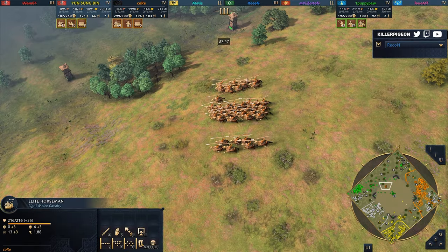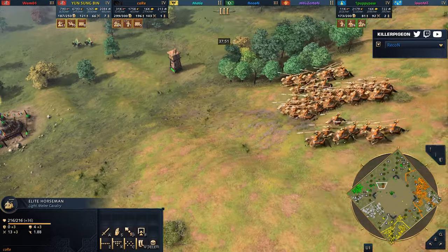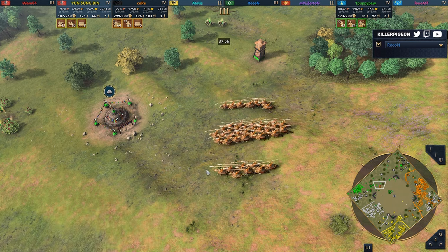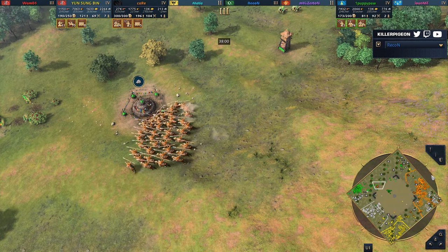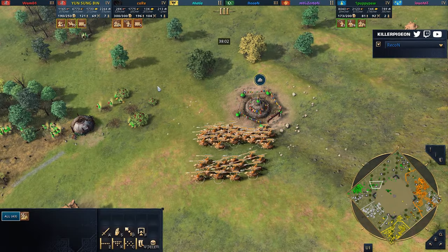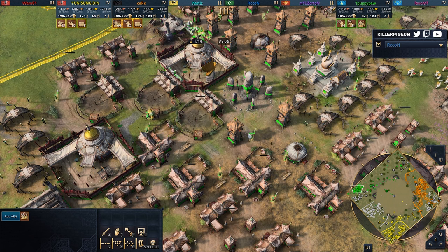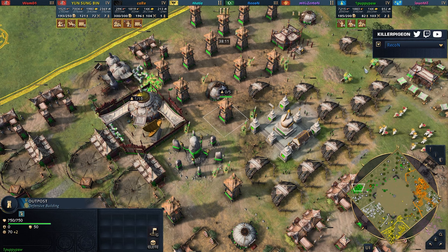Kor is marching in — I've never seen this from Kor before: mass horsemen! I feel like this is a go-to trick, but it just becomes synonymous for me with Core — the amount of games I've watched him turn around that he was meant to lose because he just massed 150 horsemen. I don't think this is going to be enough though; it's 43 horsemen, more of a scouting force. He just wants to sniff out what's happening in the base, just how many outposts he's having to contest. And the answer is a lot.